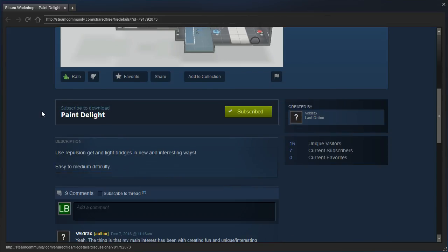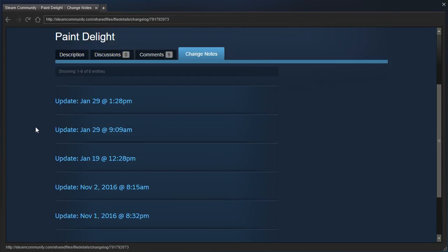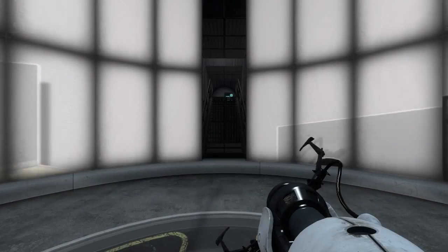Use repulsion gel and light bridges in new and interesting ways. Easy to medium difficulty. Are there any change notes? Nope. Looks like it's just been patched a bunch. Alright, let's get going then.